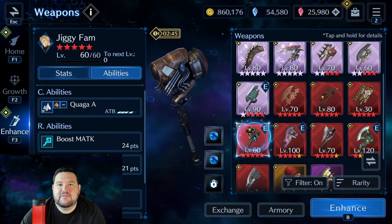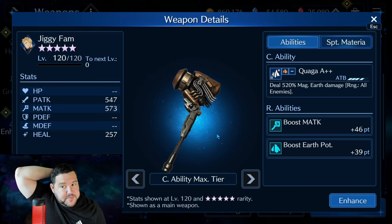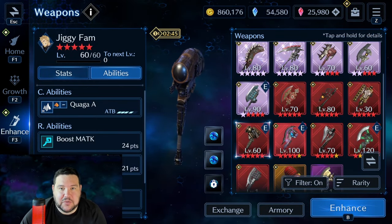Coming over to Jiggyfam — I think this is noteworthy again as a sub-weapon. Boost magic attack plus 46, boost earth potency plus 39. This would stack well with somebody like Vincent or Lucia if you're using them for earth, because this is magic based. That is what I would be looking to do with that weapon pretty much solely.